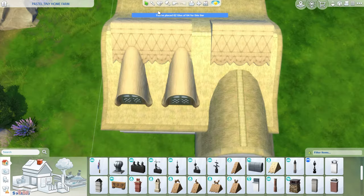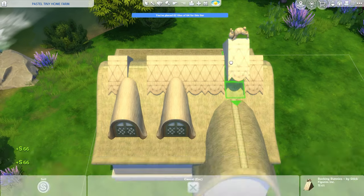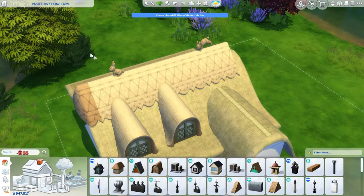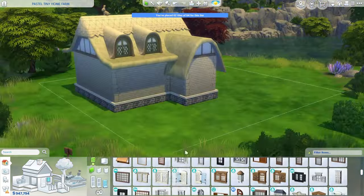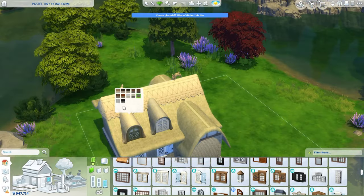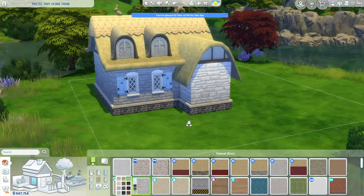We are in the world of Windenburg. This is pretty much one of my favorite lots in this world, and I think for this very small farm build it was absolutely perfect. I'm going for a very provincial look — the cottage is fairly rural in style and also very rustic, so I'm making use of a lot of different objects from the Cottage Living Pack.